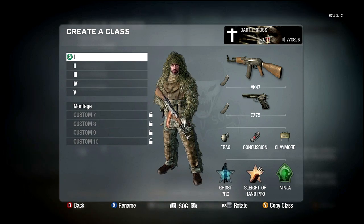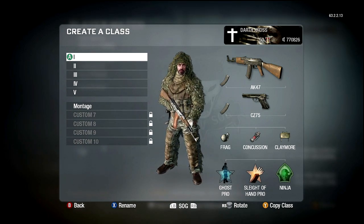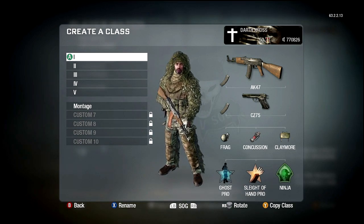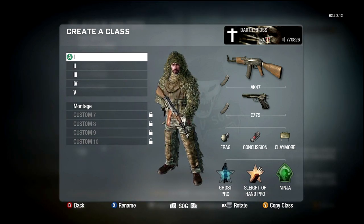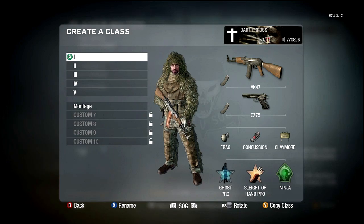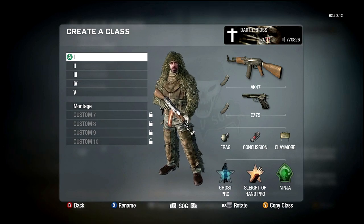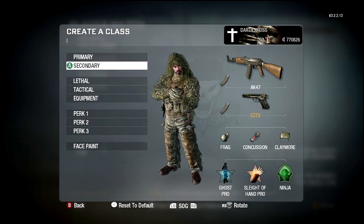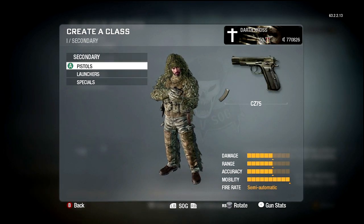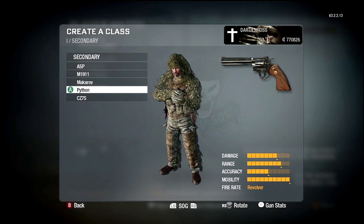Just play smart and play defensively and you can do just as well. Sometimes it does suck when you call in a UAV and there's like one red dot — that does get kind of annoying, but then I just don't use UAVs anymore. I have the AK-47 Ironsight Extended Mag with a pistol. I didn't really like the pistols in the game, but the only other one I like is the Python, and you'll see me use that as well.